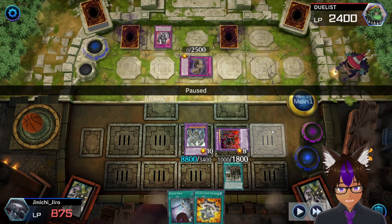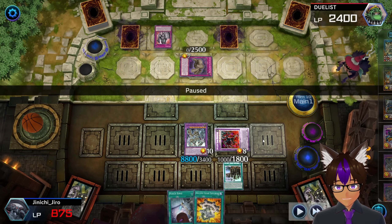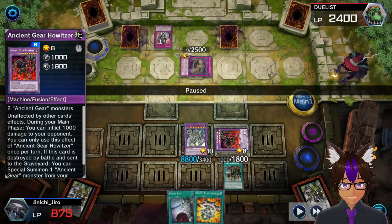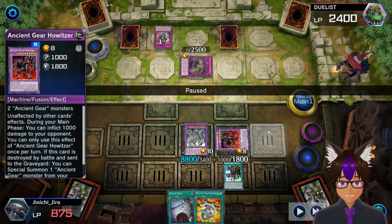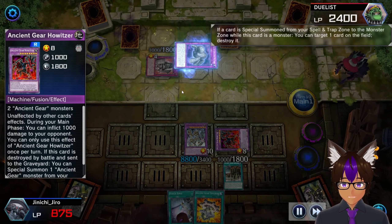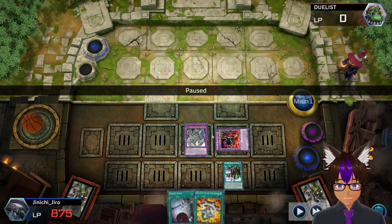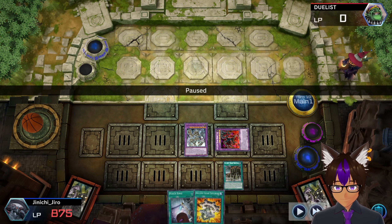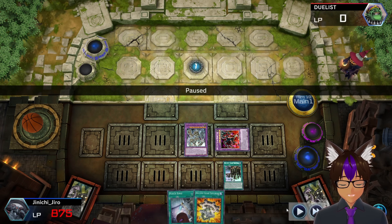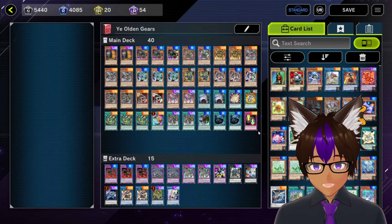Now if you're wondering why I didn't summon Chaos Ancient Gear Giant: I had enough monsters, but Ancient Gear Howitzer cannot be used as Fusion Material because it's unaffected by other cards' effects - meaning you cannot use it as Fusion Material while it's on the field. So yeah, that's why I didn't summon my other monster. He gives up because he realizes he targeted the wrong thing. Also, when this card gets destroyed I can summon an Ancient Gear monster from my graveyard ignoring their summoning conditions. So yeah, that was a pretty decent duel - it got really close, I definitely got worried a lot.